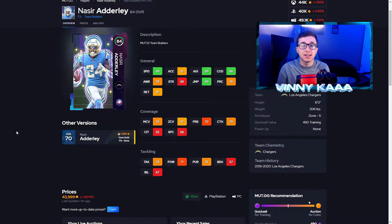The first one is this Nasir Adderley card. He is probably the best user in the game at this point, in my opinion. This card flies all over the field — 89 speed, 89 agility, 86 change of direction, 89 jumping. He gets up for interceptions. He did it for me last night for a clutch interception to win the game. One of the best users in the game, if not the best — go get this card.